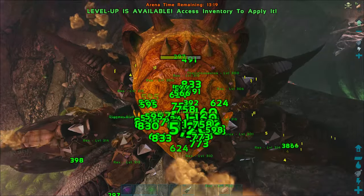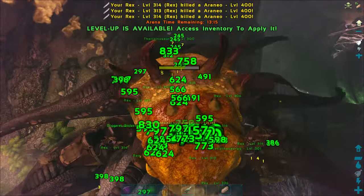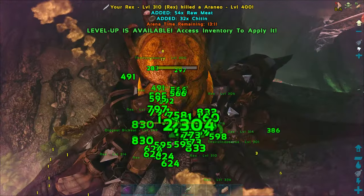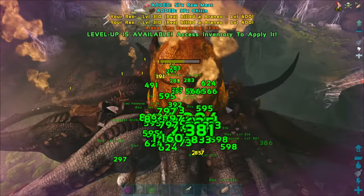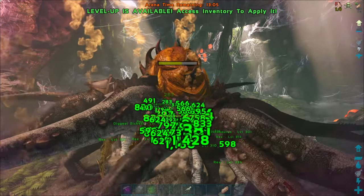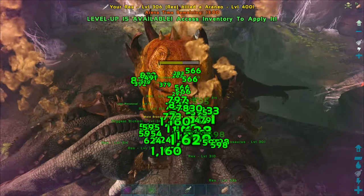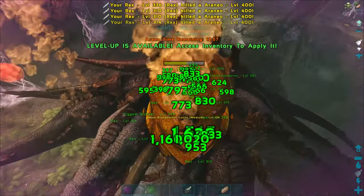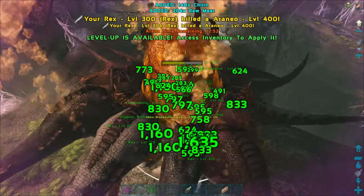We wanted to account for imprinting quality. Instead of putting imprint on every Rex, we gave them extra levels to compensate for the imprinting stats. We ended up with about 8 Rexes, 2 Therizinos, and 1 Rhinoceros that was perfectly bred at level 320, with 100% imprinting quality, ridden by the person who imprinted on it. Keep in mind you can only bring 20 animals maximum and 10 players maximum to any boss fight.